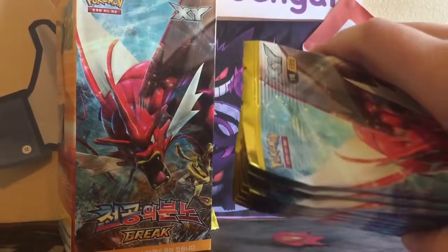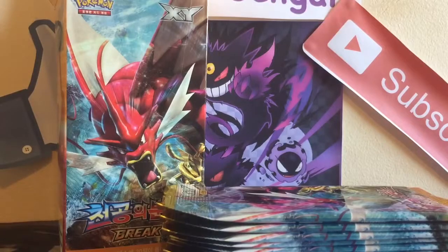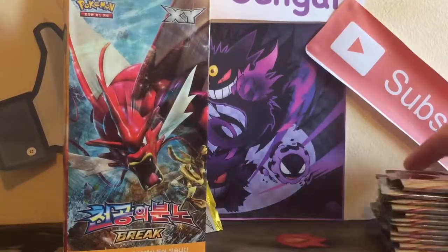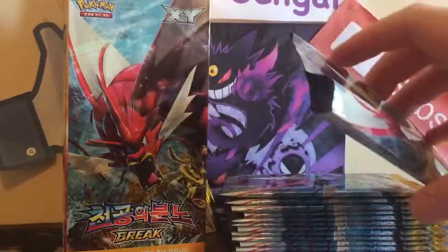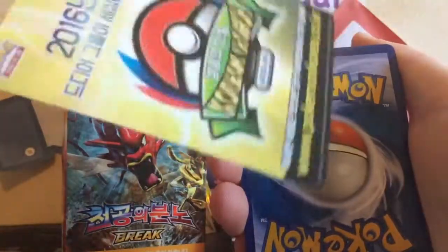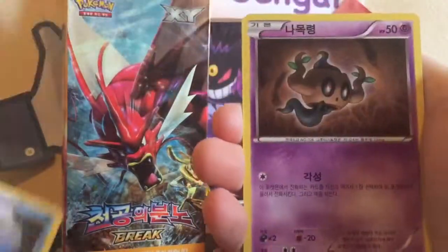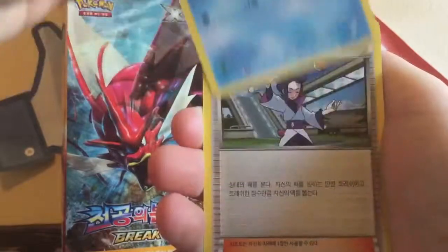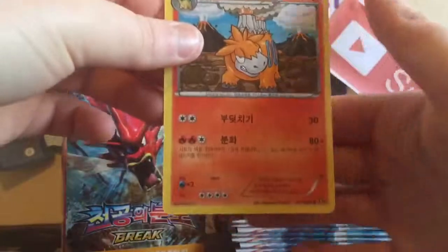I'll cut all the tops off of these first instead of doing one top per pack, so bear with me — I'll be back in a moment. So I'm back, I have cut all the tops off of these packs. So on to the next pack here — there's a backing card. This is obviously the World Champion Korean leagues for this year. We have a Frogadier, Phantom Forces, Froakie, a Psychic's Third Eye, and a Camerupt.